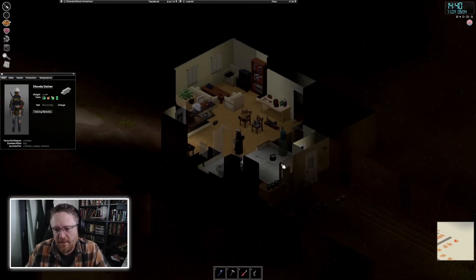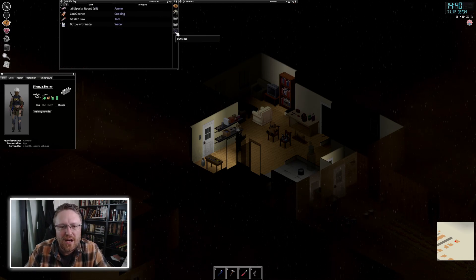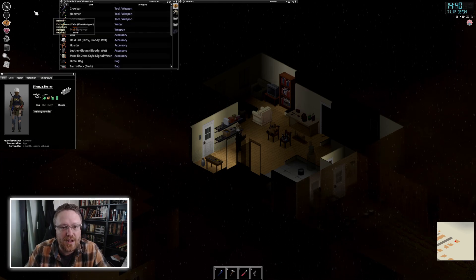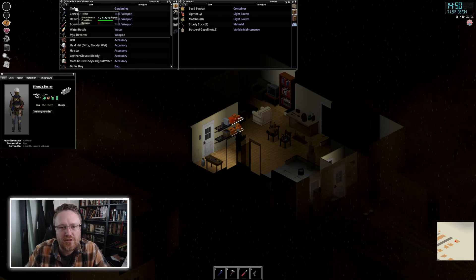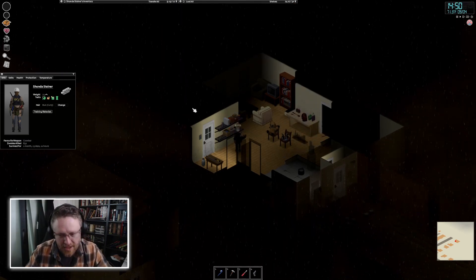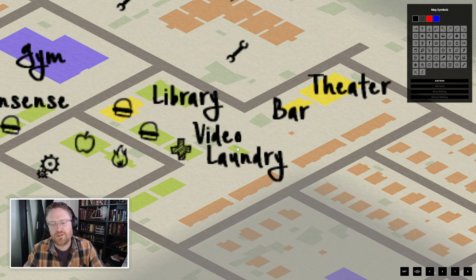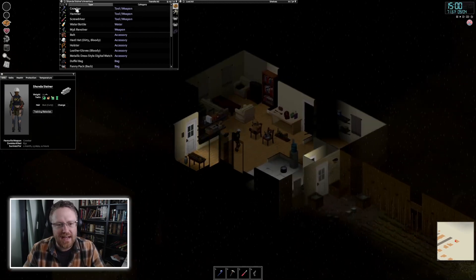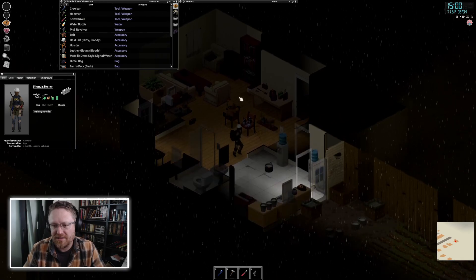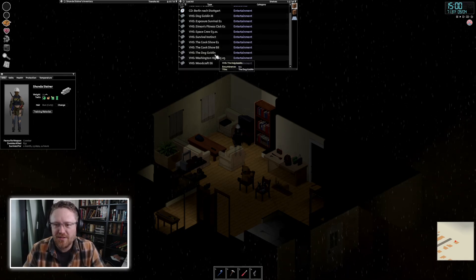Now that I actually understand the value of VHS tapes, we should get some more. We've got this whole video store over here somewhere — one of these little green footprints is a video store. Downtown March Ridge has started getting a little overpopulated, so I should head down there and try to get some more VHS tapes and see what else I can learn. It's been so long since I played Shonda — I need to remind myself what's going on here.